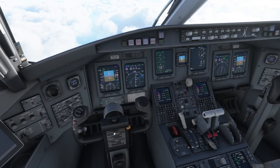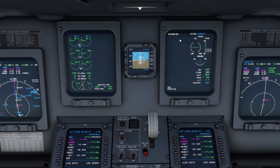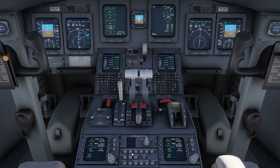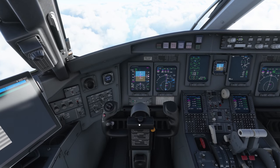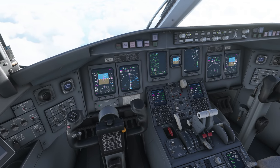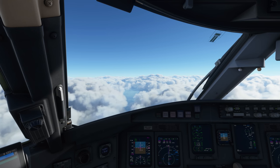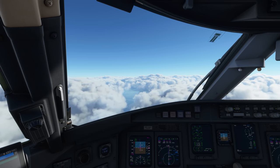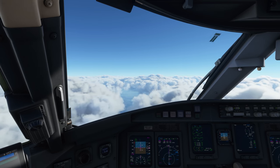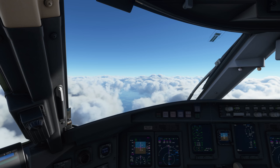Now it's time for the checklist. CASS — crew alerting system — let's have a look: all good, only the no smoking sign. We can clear that by pressing the status key. Altimeters are standard — 1013 on all three altimeters. This concludes our takeoff video towards Munich. In the next video we will prepare our arrival into Munich and fly the STAR and approaches. I hope you have enjoyed this video — thank you so much and see you next time. Bye bye.